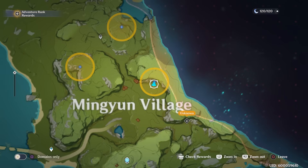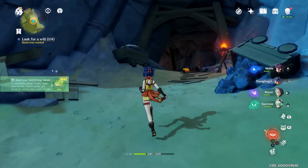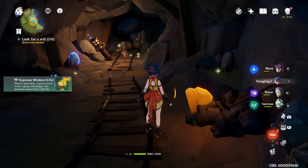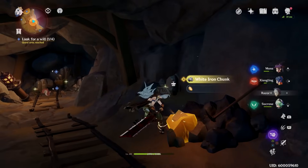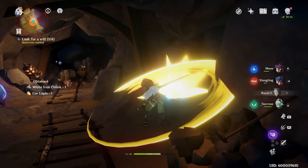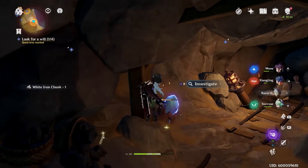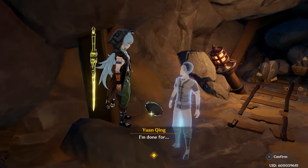Next, head up here to this location in the village — another mine that we will be going into. Head on inside. Break any of the ore that you want; honestly just grab it all, you're going to need it anyways. Remember that a greatsword or an explosive really helps break those ore veins a lot quicker than a normal sword. And then the piece of paper is right there — investigate it. And that's the next one.